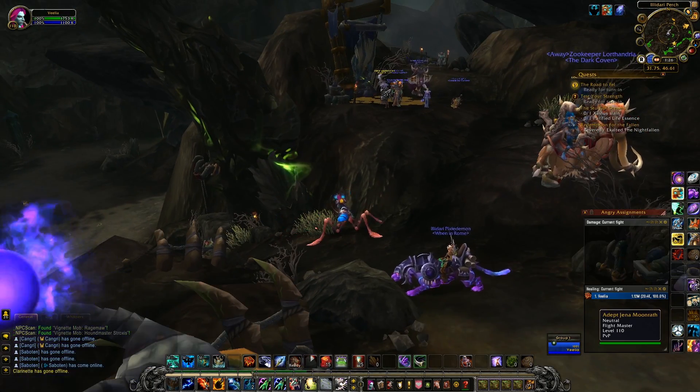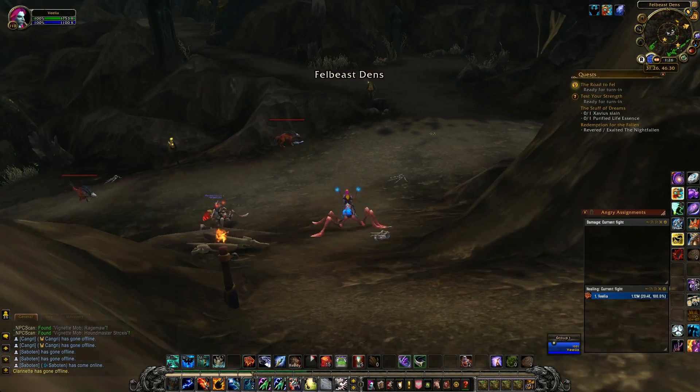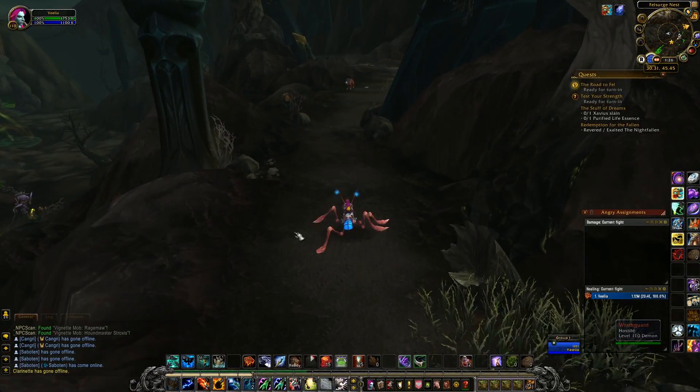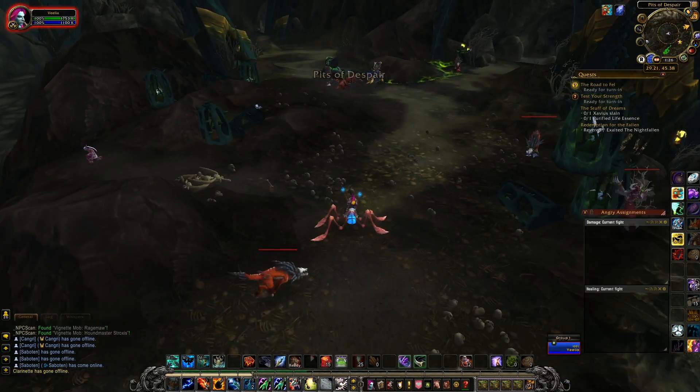That's where I am right now. There's the Flymaster. You want to go directly down this hill, and then you want to cross over and go right over here. Don't take the first left — just cross and follow what I'm doing here. You're going to go through the Pits of Despair.